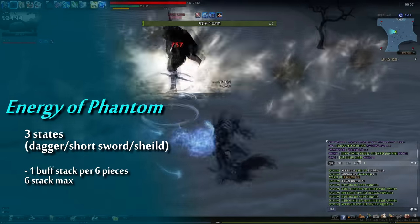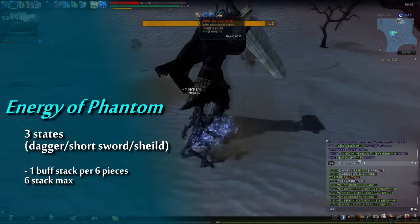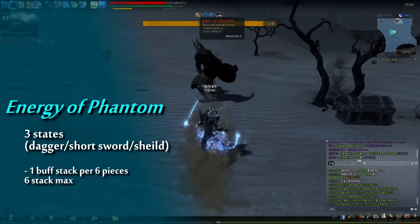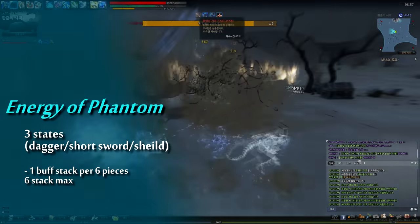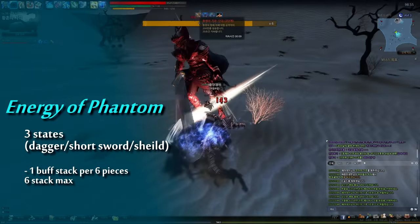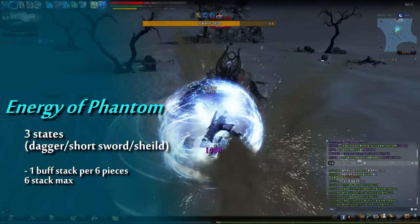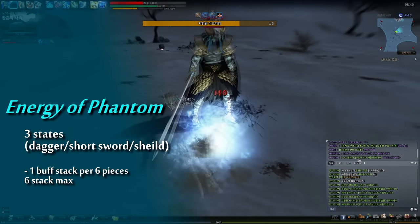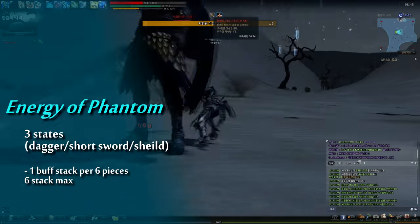In other words, if you did Spirit Cutter well, you can make 6 pieces of Phantom easily and get 1 stack of Energy of Phantom. The orange Short Sword buff raises your damage. So it is necessary that you keep your stack of Energy of Phantom to 6. But different from Short Sword, the orange buff, is Dagger, the red buff.